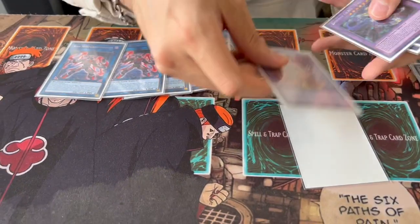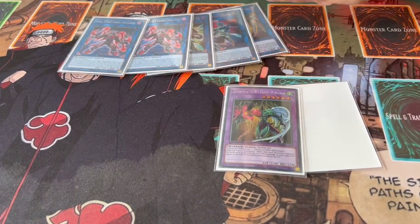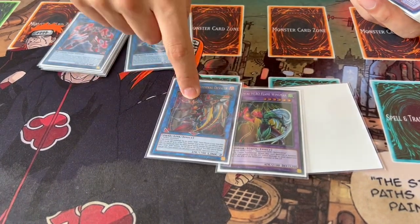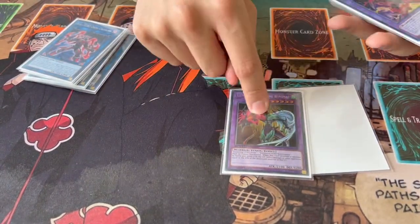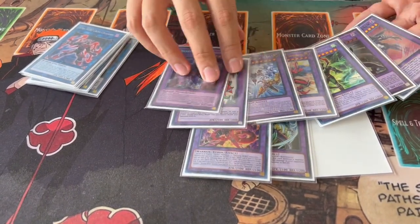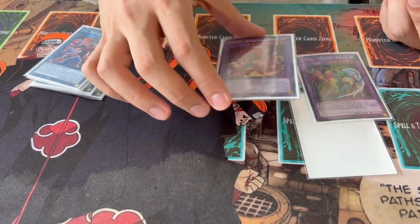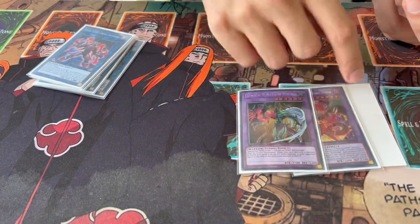This extra deck I'm showing you is only 14 cards, not 15. The main reason it's not 15 is because the 15th card depends on what you think is more important. The 15th card could be a second DPE so it doesn't get ripped out by Kashtira. But you could also argue it should be a second Flame Wingman, because if Flame Wingman gets ripped by Kashtira, some combos can't go through — it's really important to have Flame Wingman so you can reveal it off Infernal Divisor. If they rip the Flame Wingman, you can't reveal it and that hinders your combos. I'm going to end up playing the second DPE because if we're not OTK-ing, the second DPE is better — but it's really up to you guys.